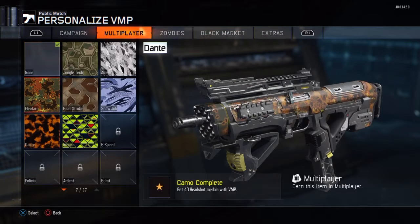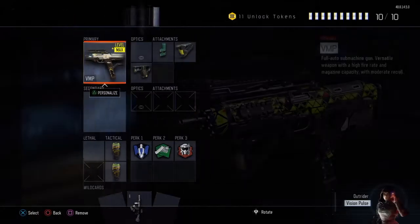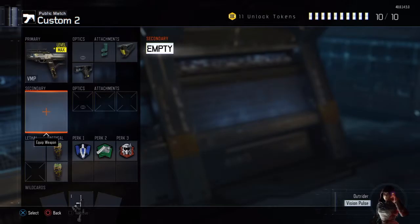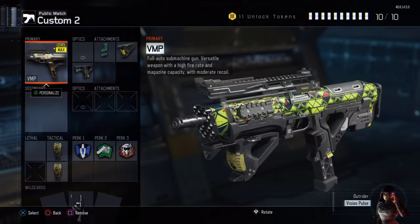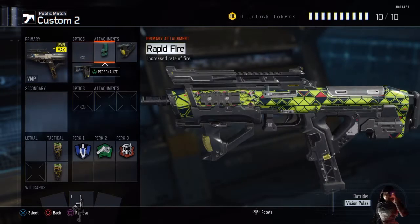I'm just going to put a quick camo on it — I'll put Dante on it, I really like that camo. But yeah, so today we're doing the VMP. I have gotten a request for this so I thought I should do it for you guys. So yeah, let's get right to it.